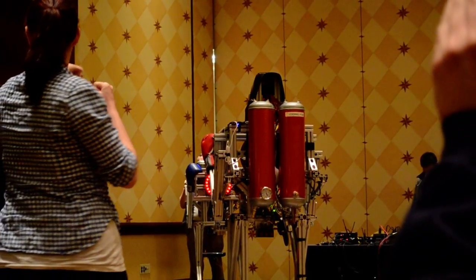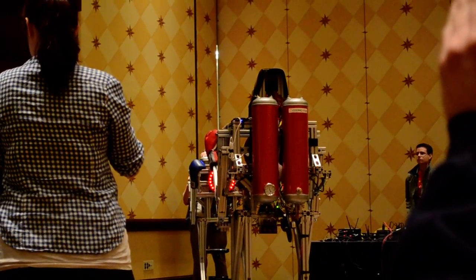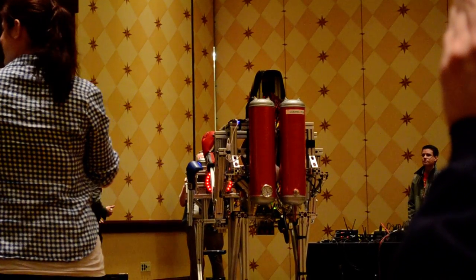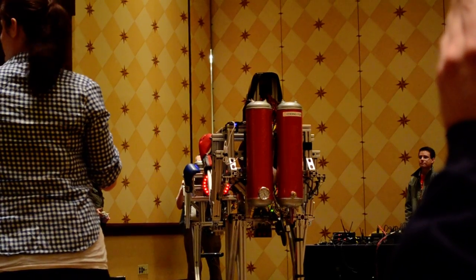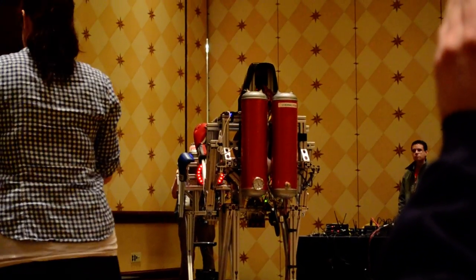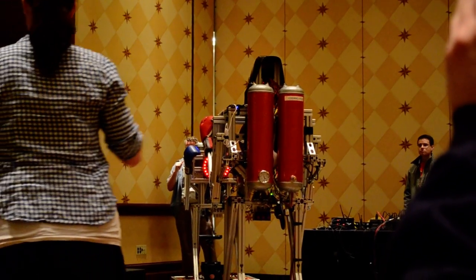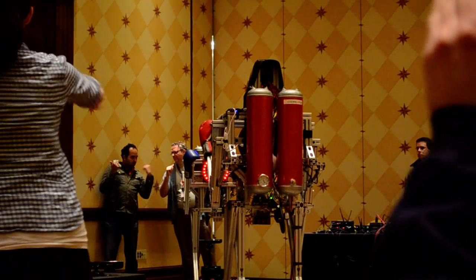We see the 3D model that represents all the different joints. As she punches — you'll see those light up — the power sensors on the right and left side. There's also the health bar that represents how much health her specific robot has.